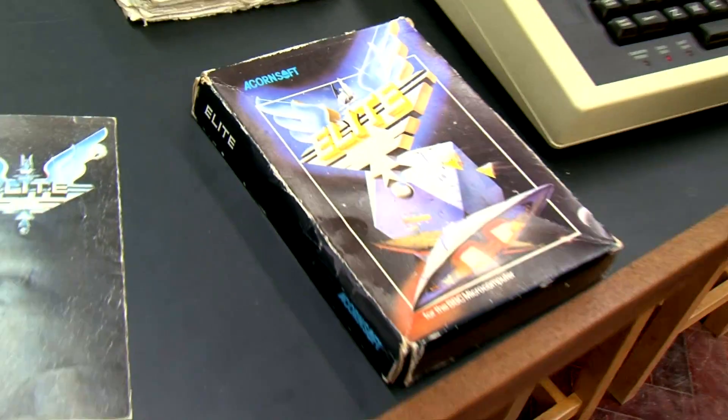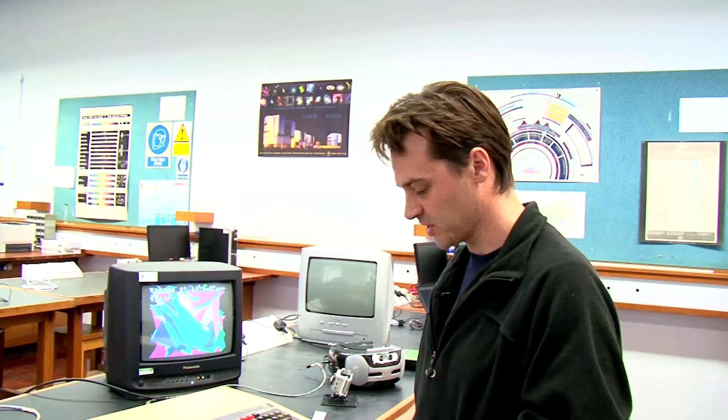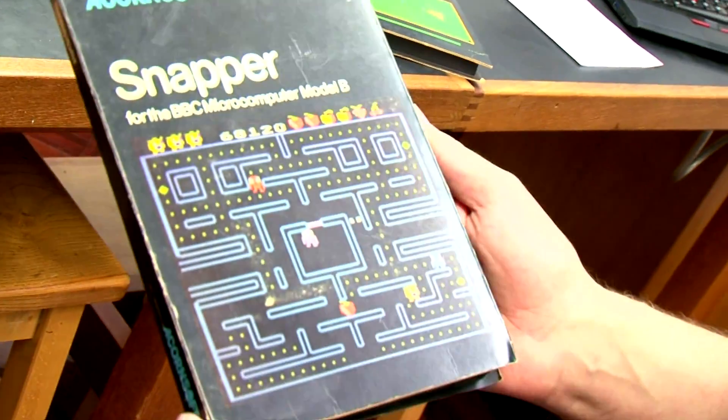This is a computer game called Elite. I'll show you in a minute where we load it up, but Elite was the first really proper game to use three-dimensional graphics. This current generation of gamers won't remember a time when games weren't 3D. So before that time we had games like this — this is the version of Pac-Man for the BBC.